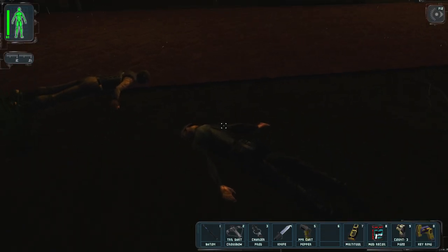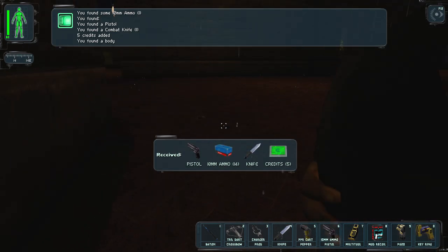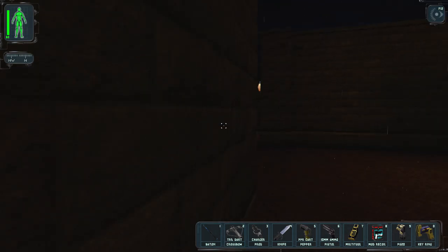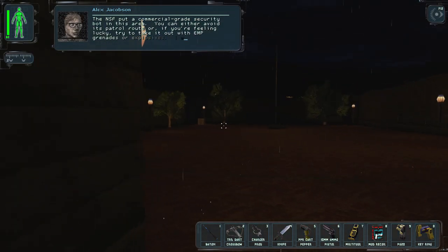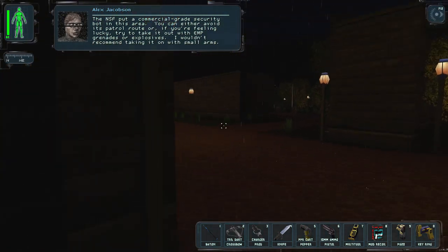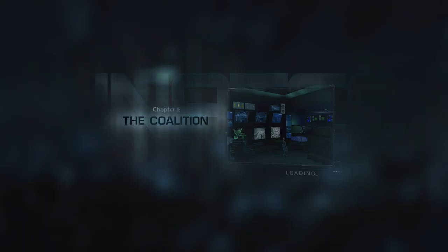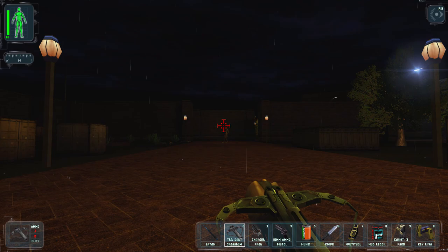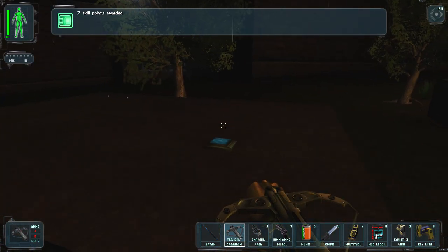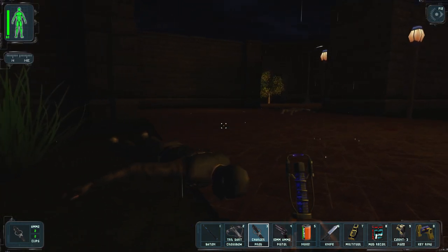All right, let's go. He had some credits on him. An in-game hint: the NSF put a commercial-grade security bot in this area — avoid its patrol route or take it out with EMP grenades or explosives; don't recommend small arms. Something shot me — I think the bot saw me. Luckily I saved recently. Oh wait, this guy came back. I should deal with him. This is definitely going to be an interesting run.